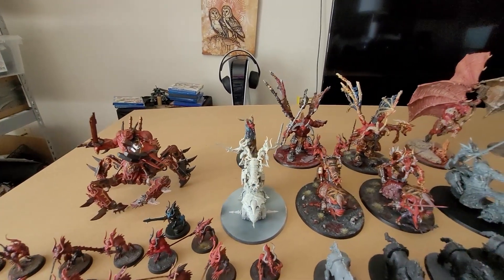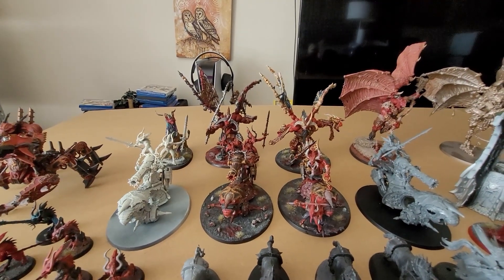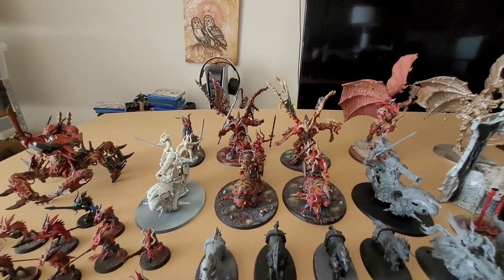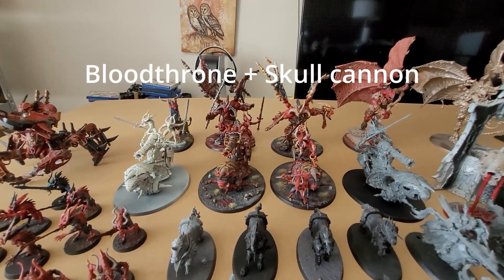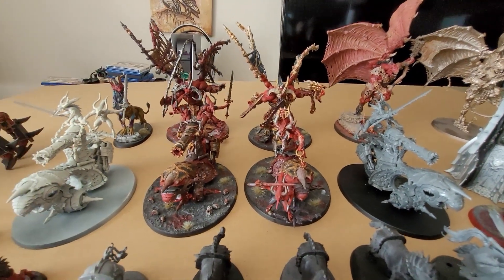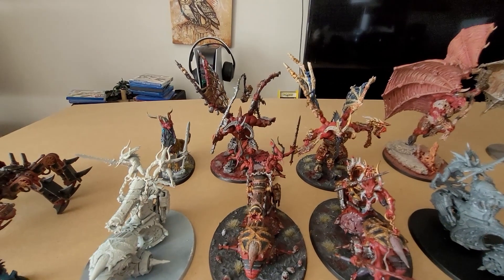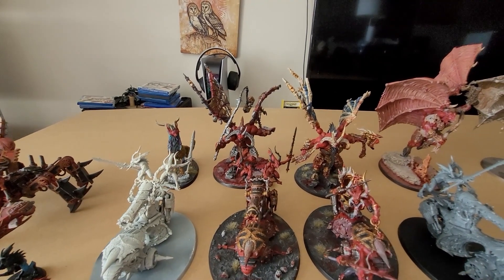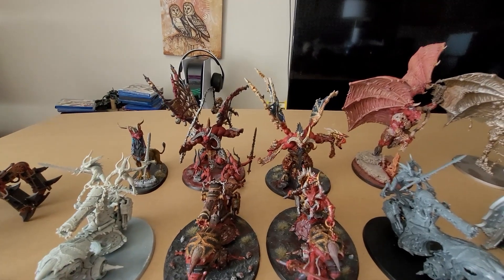Coming around here we have four chariot models, all interchangeable — at least two of them can be either the Skull Chariot, the Skull Master, or the Skull Cannon right beside it. Behind them I have the Mindshackle Beast. I don't play him because his current rules make him a pretty bad-mannered model, so I just don't take him.